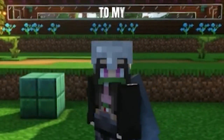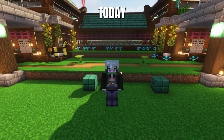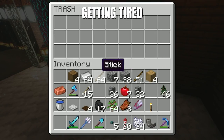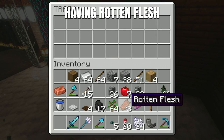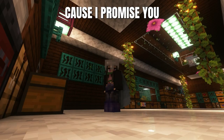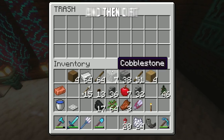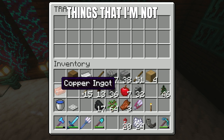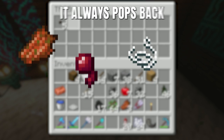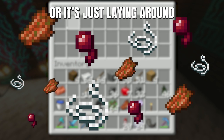Hey y'all and welcome back to my YouTube channel. Today we have an awesome creativity over here on Minecraft. I have been getting tired of always having rotten flesh in my inventory, spider eyes, string — we have a full chest of string — and then dirt and granite, things that I'm not gonna need anymore that I already have saved in the chest. Every time I try to throw them out it always pops back or it's just laying around.